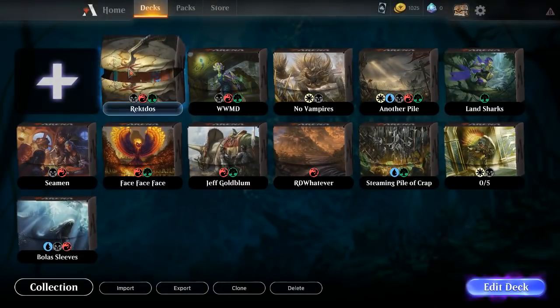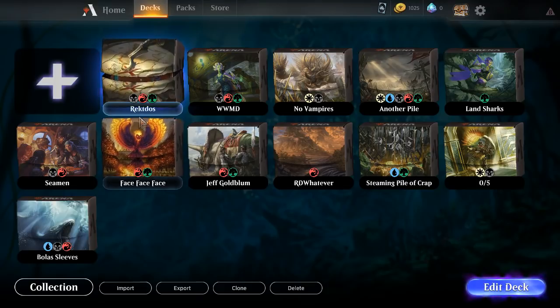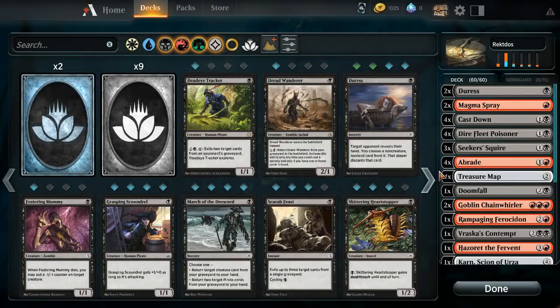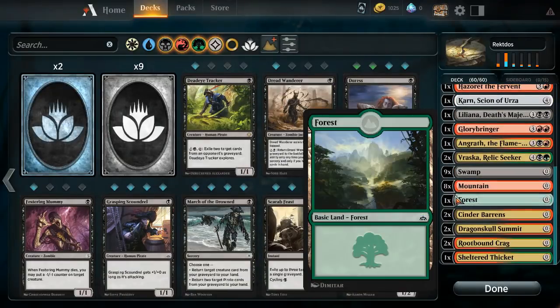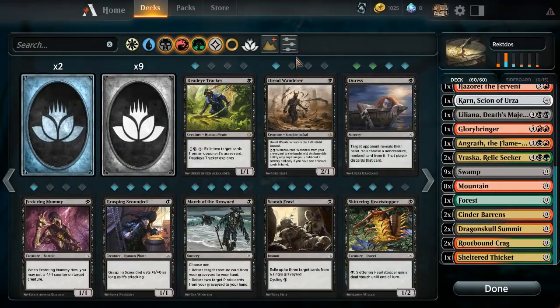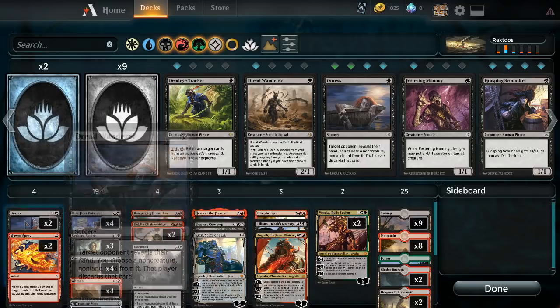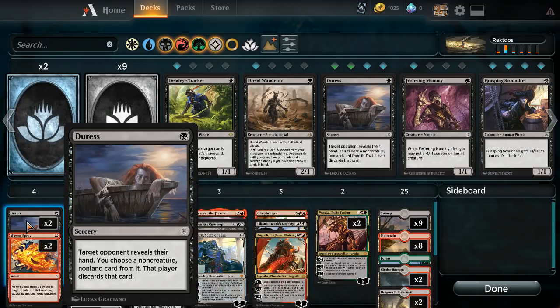Dominaria is here with a few extra things. We're running a Rakdos-ish deck. It does have some of the Jund aspects, but it's not the same Jund deck as before. We're running a whole bunch of new things in the deck. It's just a little closer to the controlling end with some planeswalkers.